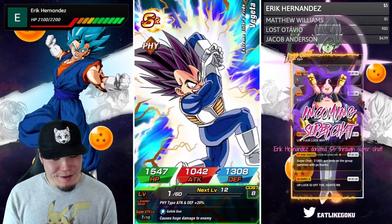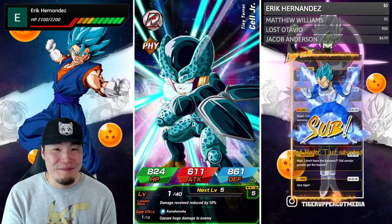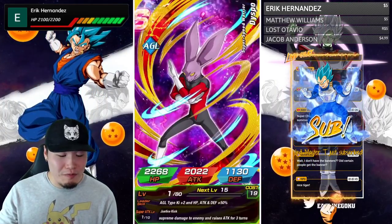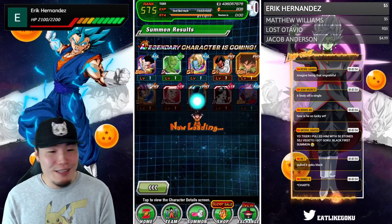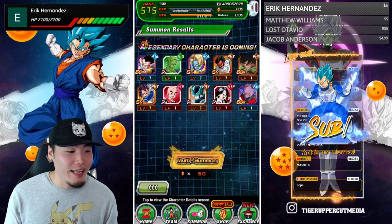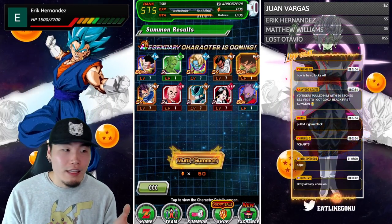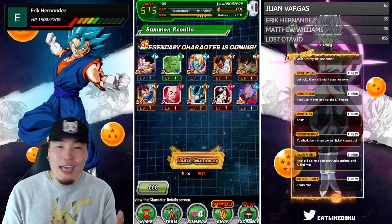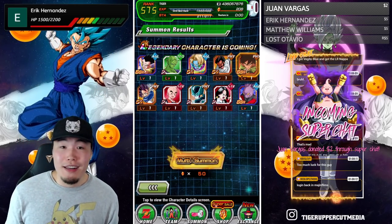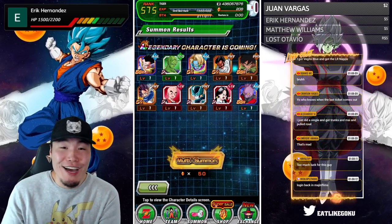There it is, man — we got the Broly! Now we just need Rose. He still could be in here somewhere — there's still a chance we get him in the same multi and then I'd be out. We get Rose here, I'm done. Not quite, but you know what, I'll take the Broly. The luck recently has been off the charts. Since I hit 100K subs I literally can't stop pulling fire, and I thought tonight would be the night I get shafted — different banner — but it still continues.